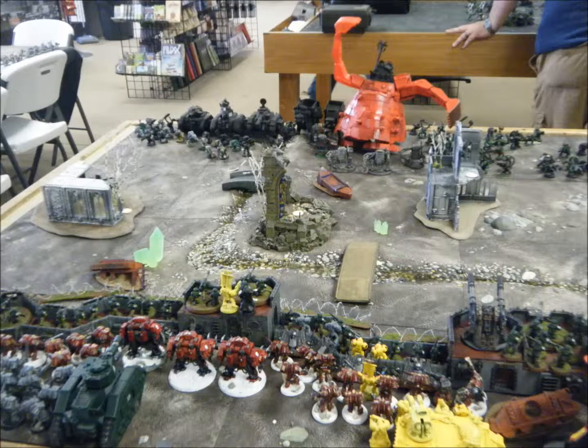Basically what a formation is — let me rewind a little bit. Back in 6th edition, every army was limited by a combined arms detachment. It meant you had to bring at least one HQ and two troop choices, then you could fill out the rest of your army how you wanted, provided you fit each slot. You could have up to five troop choices, a maximum of two HQs, and then three elite, three fast attack, three heavy support.